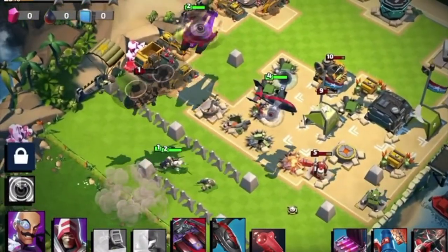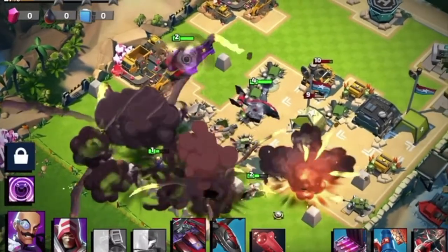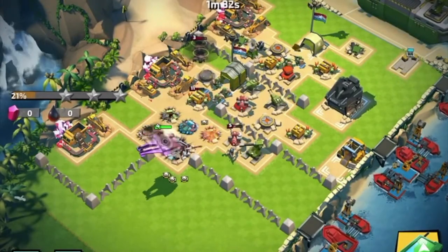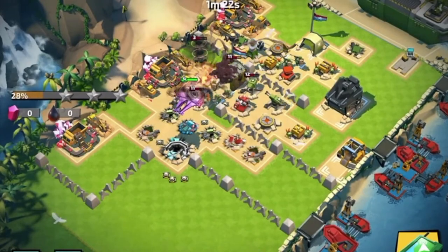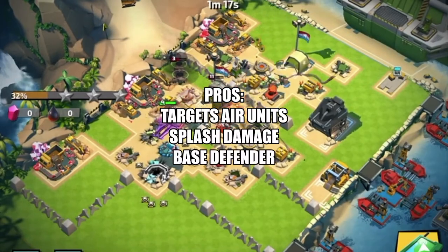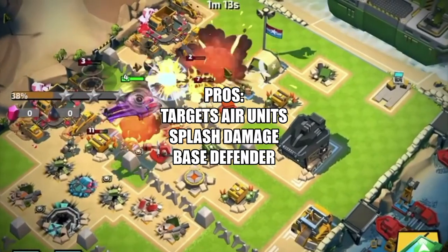Boom — Cobra! The Mamba makes for an excellent base defender. Being able to shoot anti-air rockets makes it almost a necessary pick every time. Here we see it doing that splash damage. It can target air units, it does splash damage, and it's an amazing base defender — all good pros.